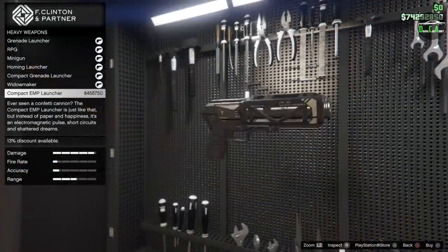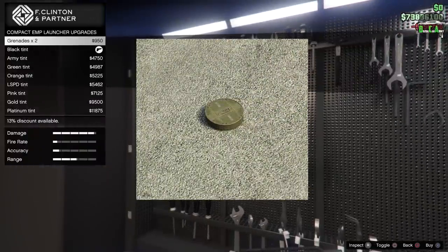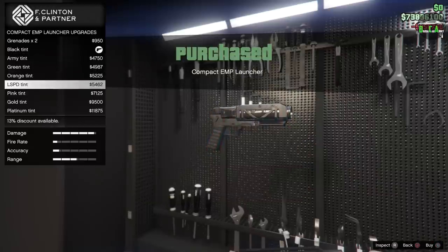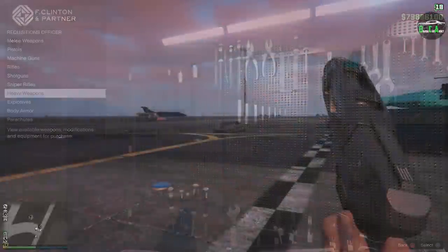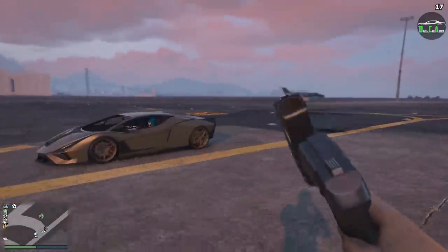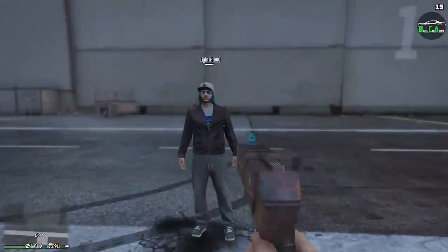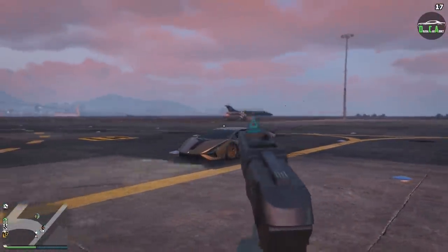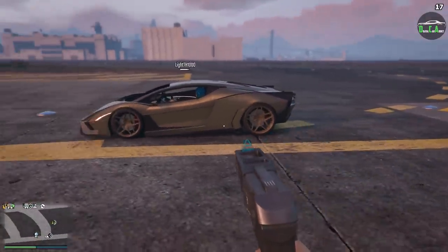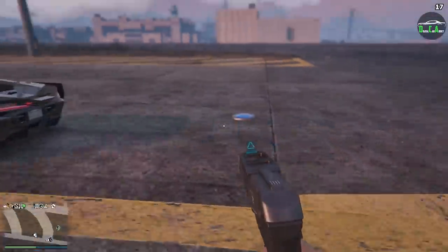The next weapon is the EMP Launcher. This one costs about $462,000. It basically does what the EMP mines did from the Arena War update, but now it's in the form of a weapon that is extremely similar to the Compact Grenade Launcher. What it does is temporarily disable the engine of vehicles. It does cause some damage to players as well, but it's barely anything — it's obviously intended more for temporarily disabling vehicles. For most normal cars, it disables them for about 8 seconds, which gives you some time to kill them or whatever you want to do in that situation.